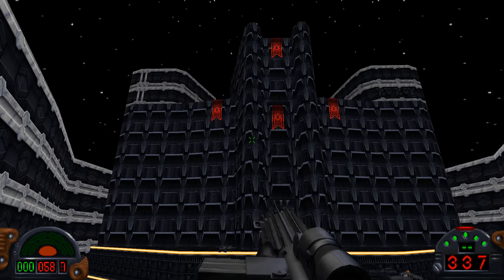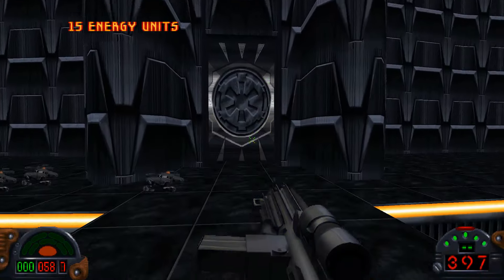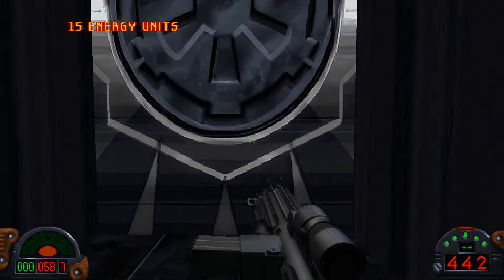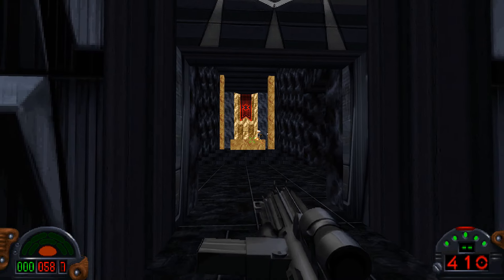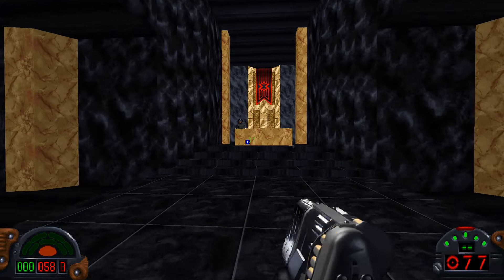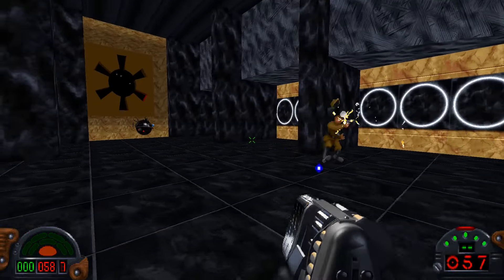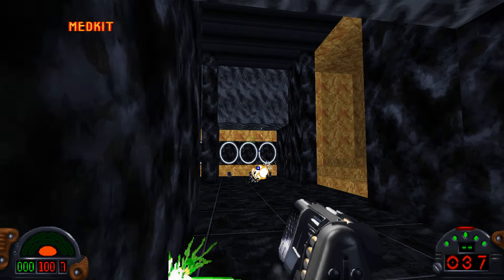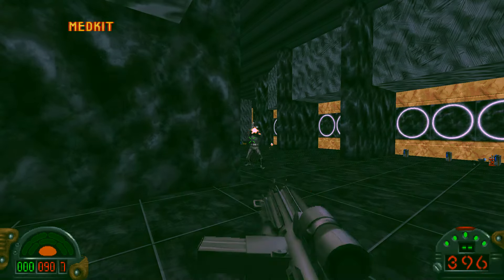We're going to head across the bridge and enter this pretty scary building. We've got turrets to the left and the right — two turrets to the left, two turrets to the right. We've got health here, so I can hold out here for a little while.